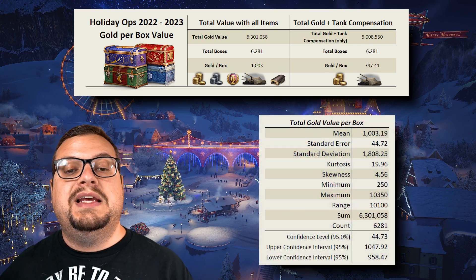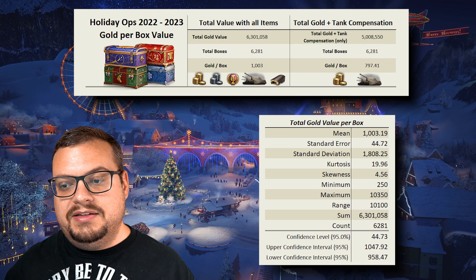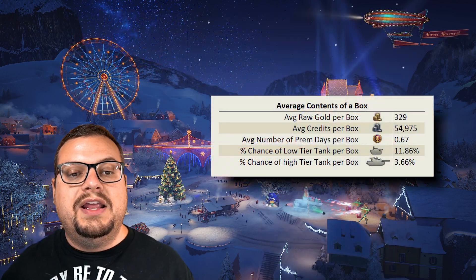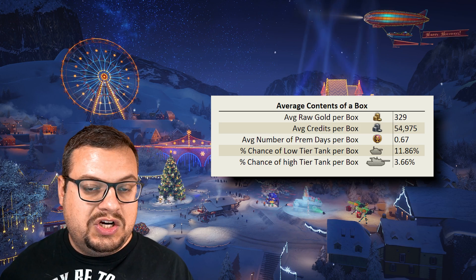Here are the stats that break down those averages. Feel free to pause the video or click the link in the description to get a better look at this one — we're just going to keep moving here. This is a quick slide of the average box contents; we'll go into more details later on the actual drop rates.